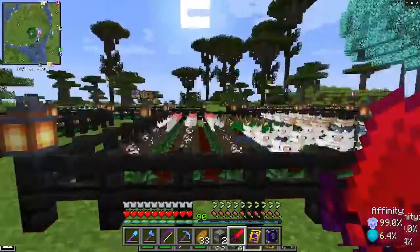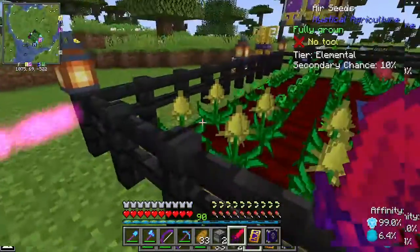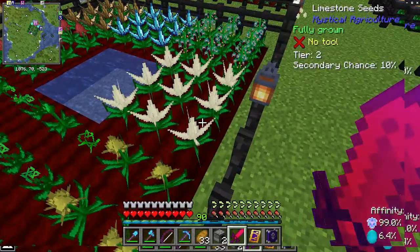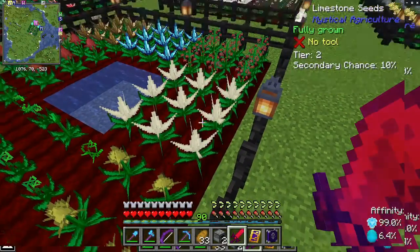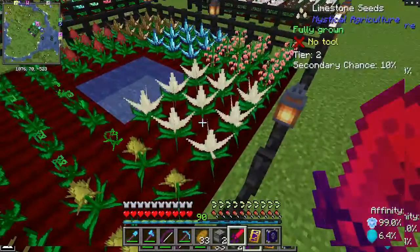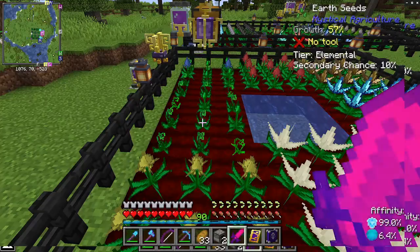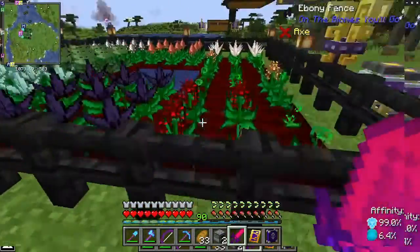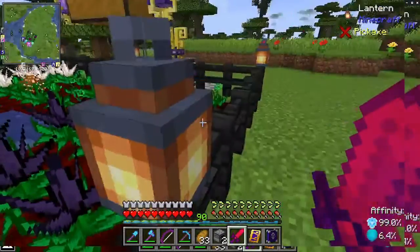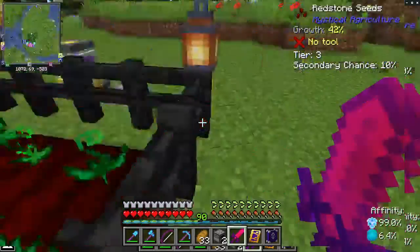Integrated it with a couple of things. The basic premise of Mystical Agriculture is to grow resources. Each of these plants is growing a different type of essence: Stone, Air Essence, Earth Essence, Obsidian, Prismarine, Redstone Seeds.